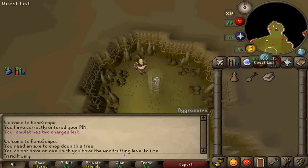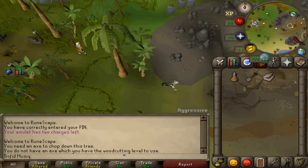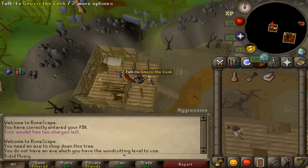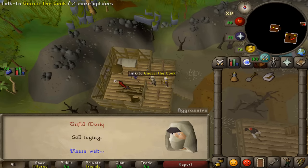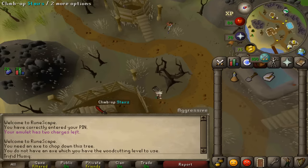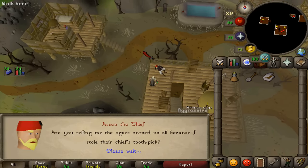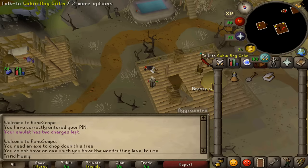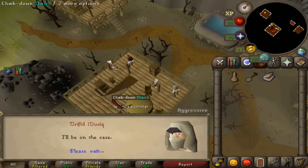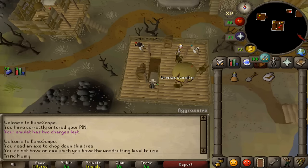Climb up the ladder and return to the cook — we now need to talk to all three NPCs to say that their curses have been lifted. First, go to the most western house and talk to the cook. Then enter the second house to talk to the cabin boy and the thief. After you've spoken to all three characters, return to the captain to see what we can do next.